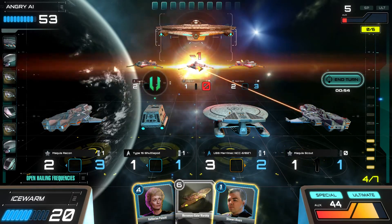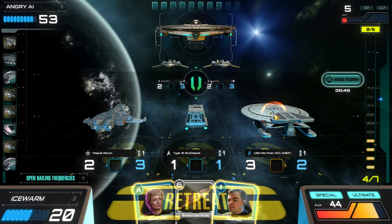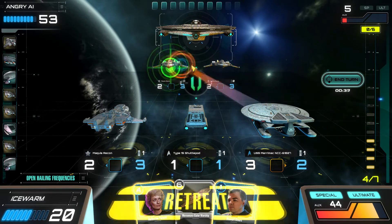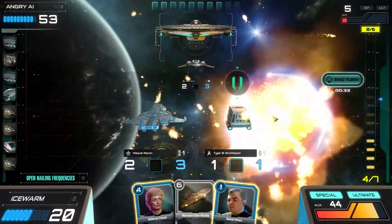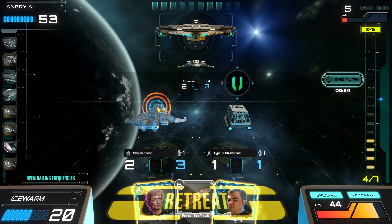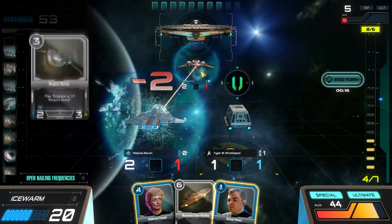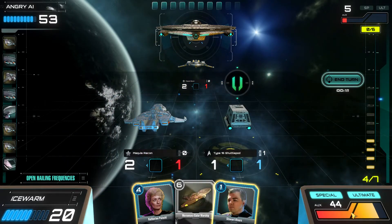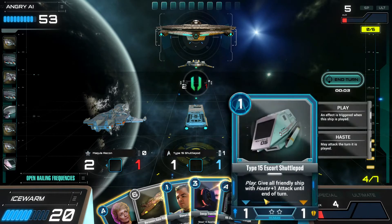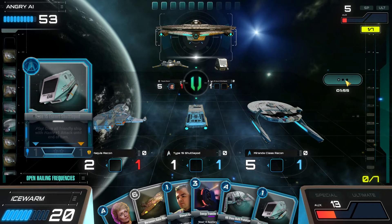We'll trade here. Klingons also seem to have a lot more ability to just generate other ships. Now I can actually use the ultimate. The Type 15 gives everything haste, but I have the energy transfer beam. My turn was up and I didn't get to attack - I spent too much time. So like Hearthstone, there is a timed turn mechanic.